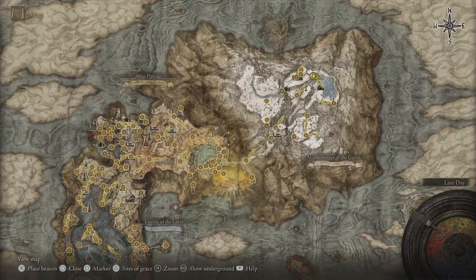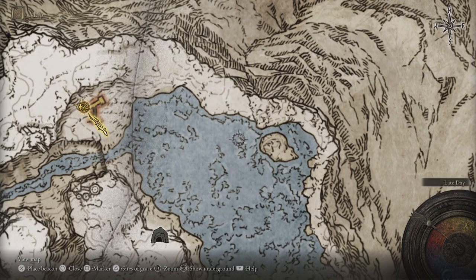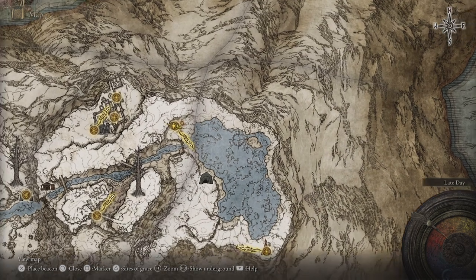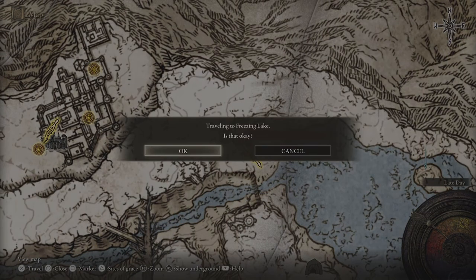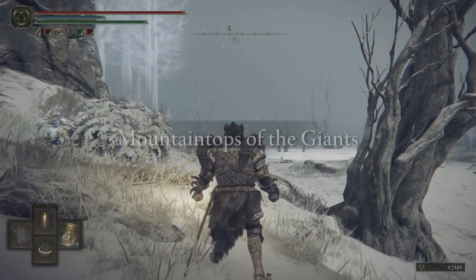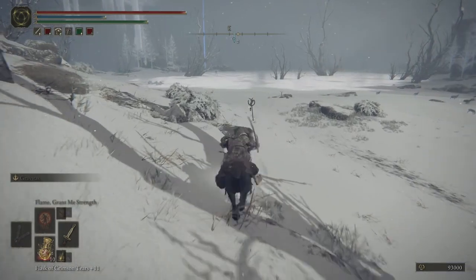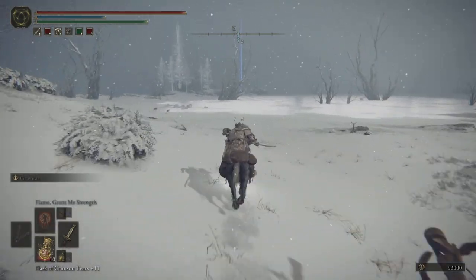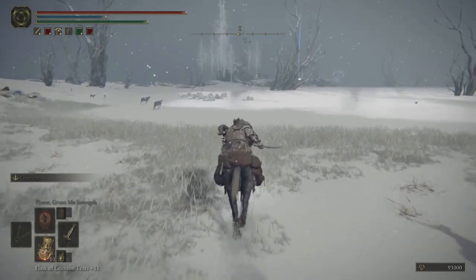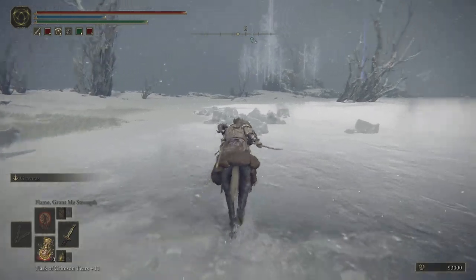It's called Mountaintops of the Giants. There's a lake on the east side of the map, and there is a scarab underneath the lake, which is around here. All you need to do is hit it. After you travel to this freezing lake, head east. I don't think there are many enemies around, so don't worry. There might be a dragon, but it's in the southern part of the lake, so it shouldn't be a problem.